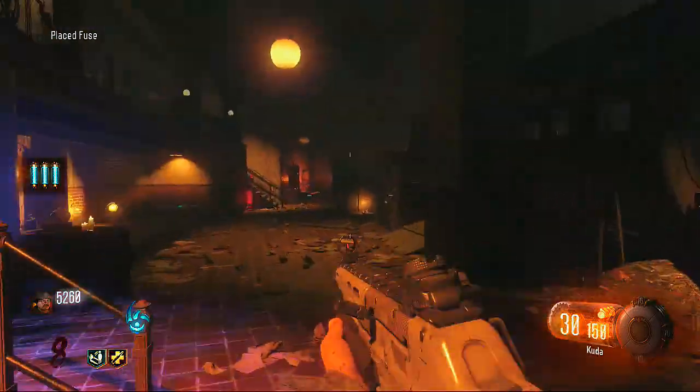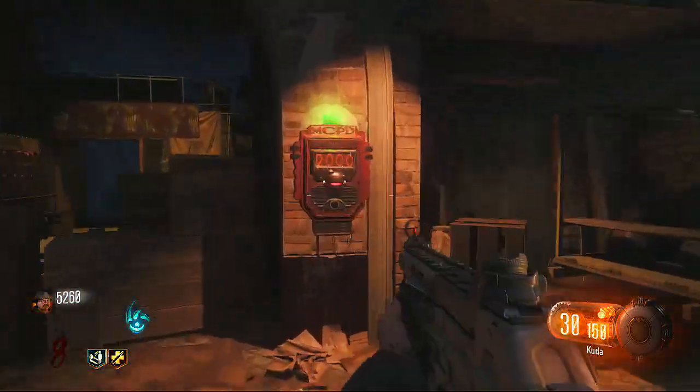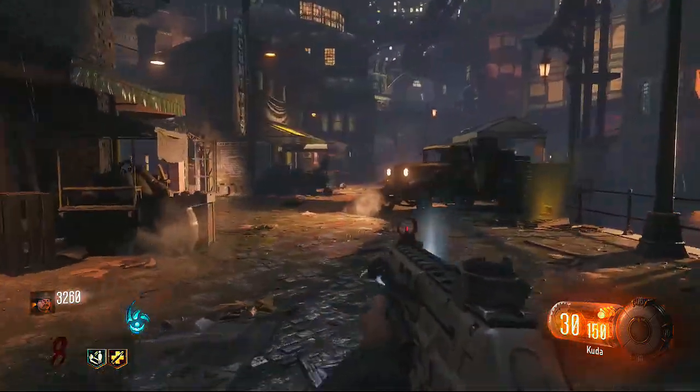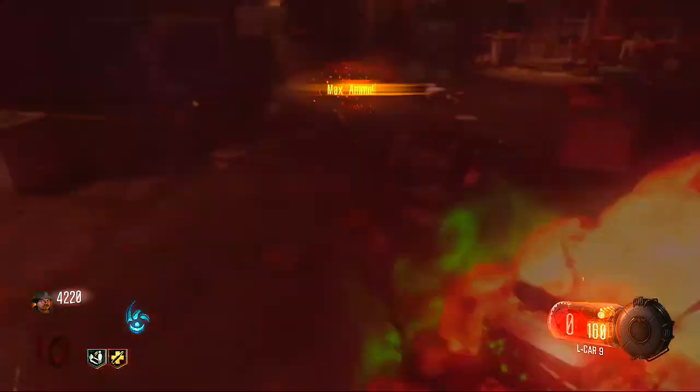There's a generator. Once you put the fuses in, I'll start showing you where the boxes are to summon them. There's the first one, and that's in the Easy Street District — or Main Street, whatever you want to call it. And that's what it looks like.